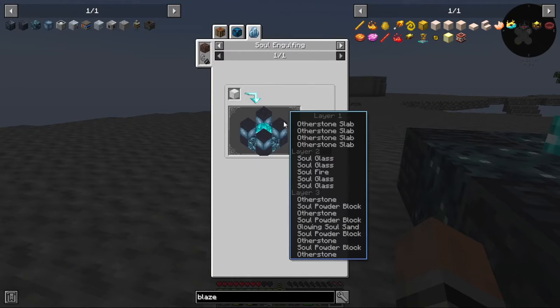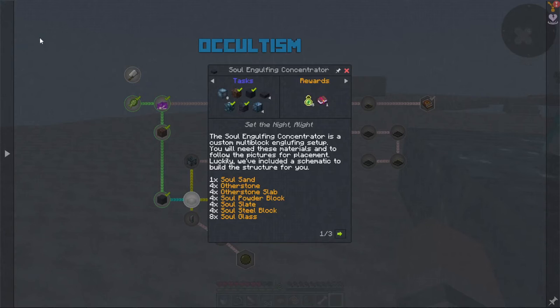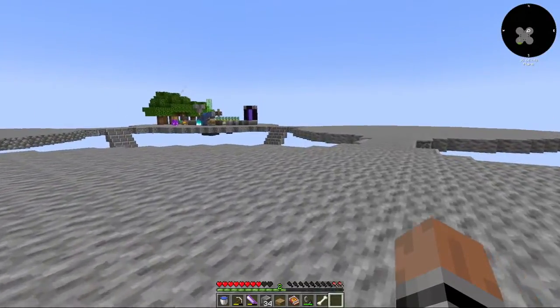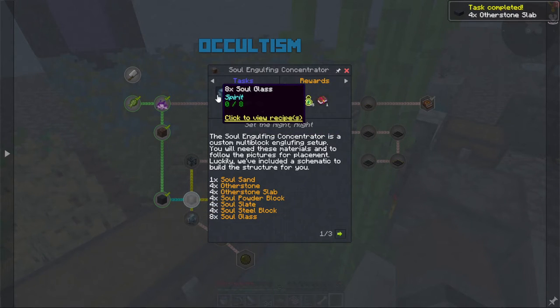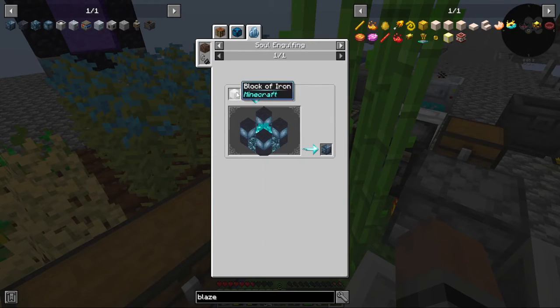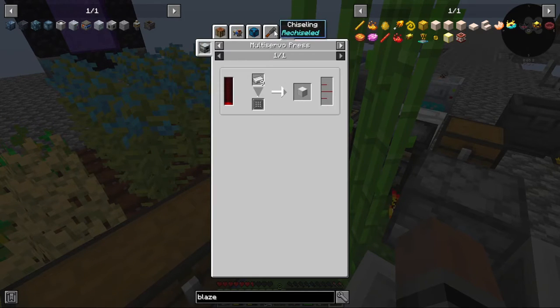What's next? Soul steel block — no, I need soul glass. I can throw glass in and I'll get soul glass, and that's going to cost four but it wants me to have eight. I also need otherworld slabs, which is actually fairly simple. So it wants me to make eight, let's go ahead and collect eight as well as get the slabs. Soul glass, which is smelting. We will need soul steel, which is going to be iron blocks. How are we supposed to do iron blocks right now?